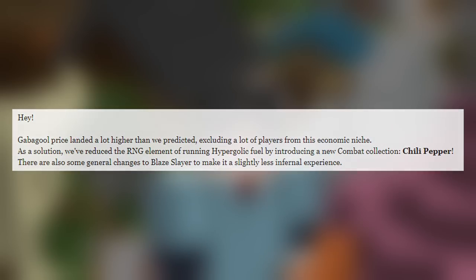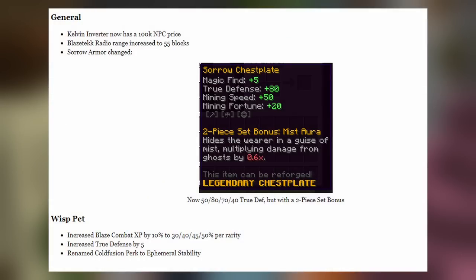Starting off with the general changes, we have the Kelvin Inverter now having a 100k MBC price, the Blaze Tech radio range has been increased to 55 blocks, and Saur Armor copped a fat nerf going from a lot of true defense to much less — now it's 50, 80, 70, and 40, which is significantly reduced from the 200 and 100 values they were previously.